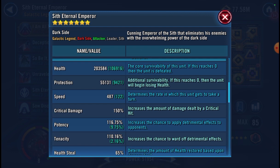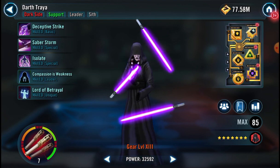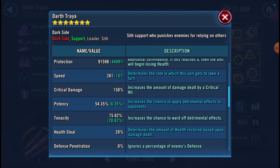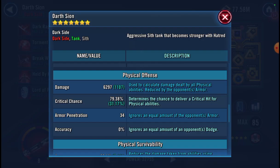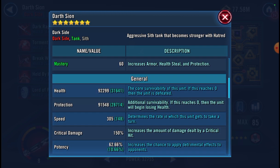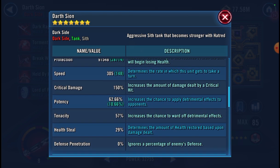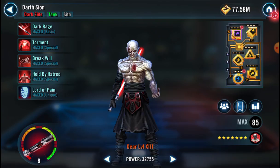Over 200,000 health, 487 speed. Petraea, I have her built tanky. She's got a good amount of protection. A little bit of tenacity there. Sion, I like fast — 305. I want him to spread pain quickly. Helps Nihilus increase cooldown, reduce his own cooldown, all that.